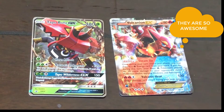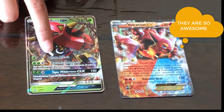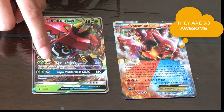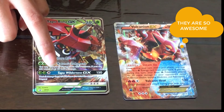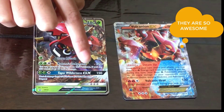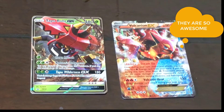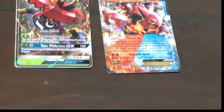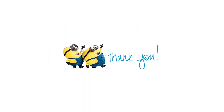The Tapu Bulu GX has 180 HP, 30 damage for its Horn Attack, and 120-plus for Nature's Judgment. Its GX attack is Tapu Wilderness, which does 150 damage. Don't forget to like and share our videos and subscribe to the channel — thanks for watching!